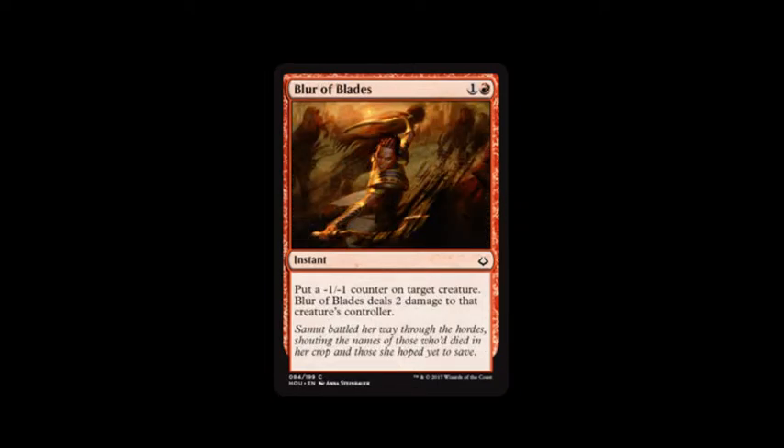Blur of Blades costs mountain and one. It puts a negative one, negative one counter on target creature, and Blur of Blades deals two damage to that creature's controller. I still like this card — I mean, it's common, but it's still pretty good in my opinion.